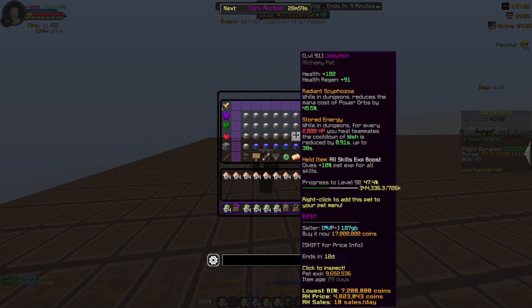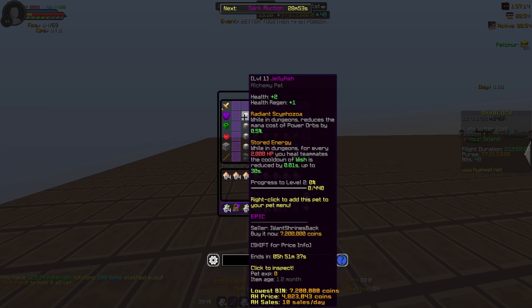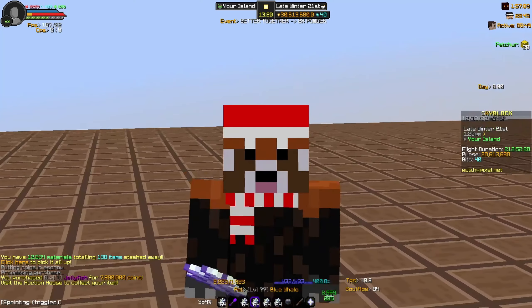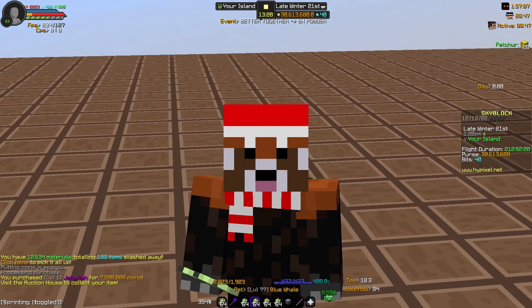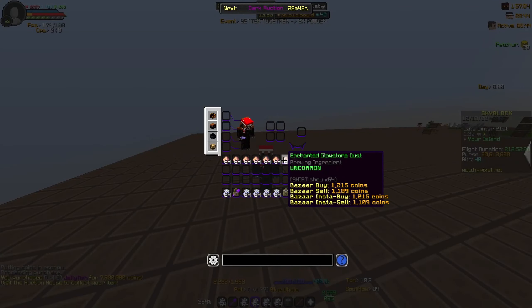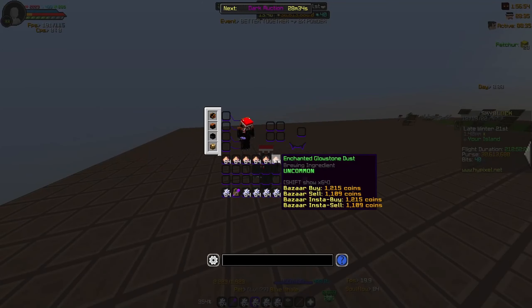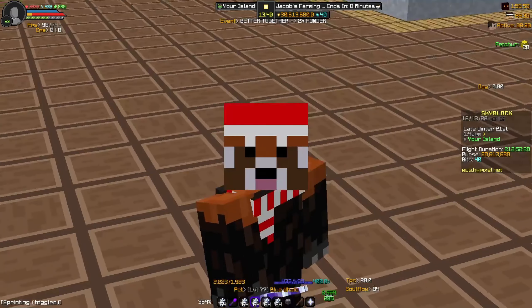Before you claim those potions, you're going to want to invest in an epic jellyfish pet. These pets can be kind of expensive, but they're going to be worth it — as soon as Derpy is over you can sell it back, and you're most likely going to get this pet to level 100. A level 100 jellyfish's lowest BIN sells for 18 million coins, and a level one sells for 7.2 million.